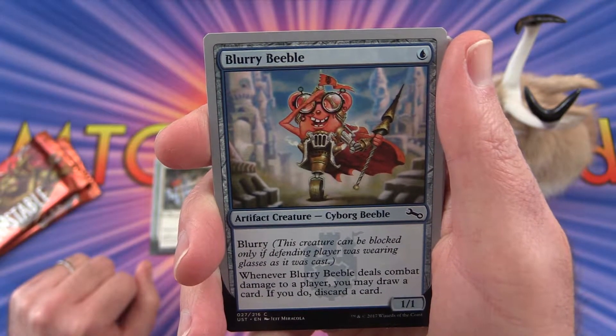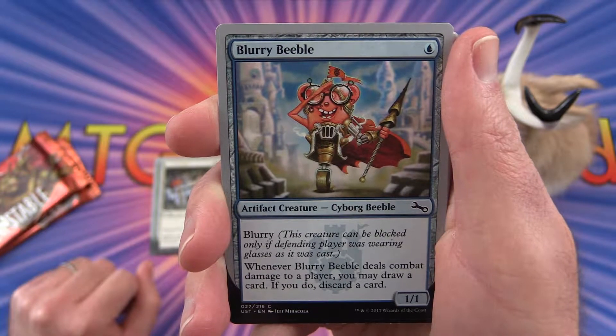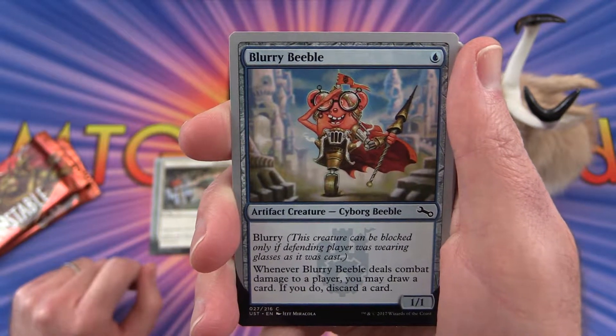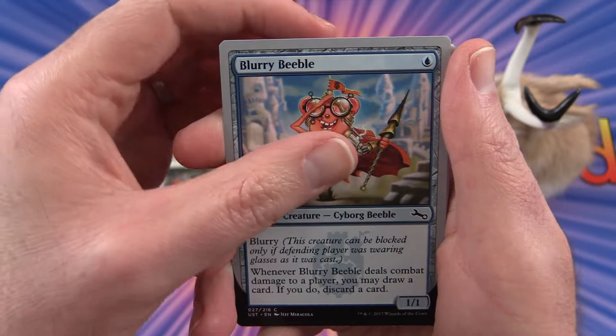Blurry Beeble — a cyborg Beeble. He is blurry. He can't be blocked — well, he can be blocked only if the defending player was wearing glasses as it was cast. Whenever he deals combat damage to a player, draw a card. If you do, discard a card.